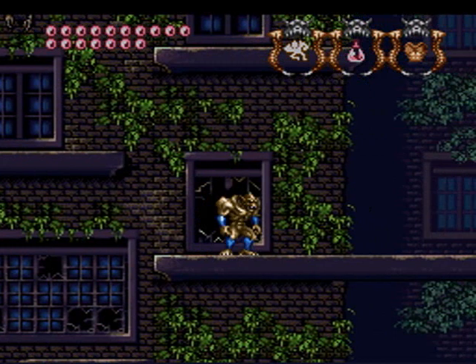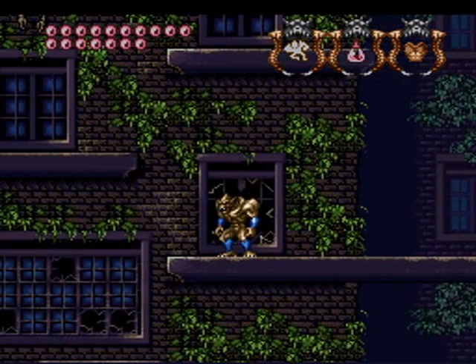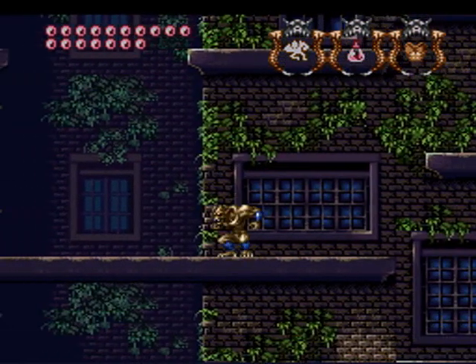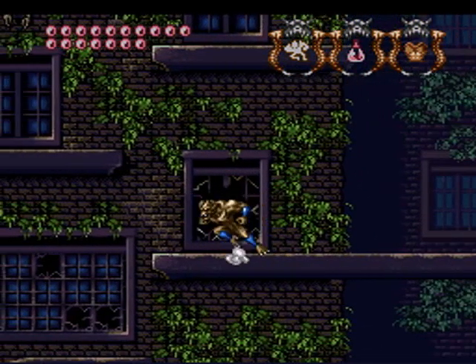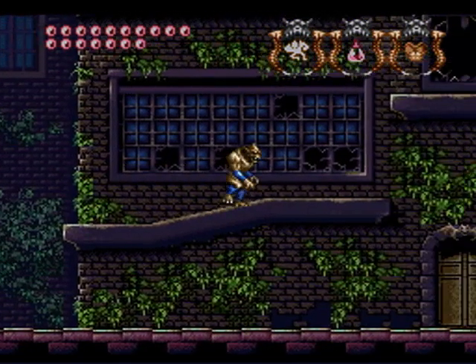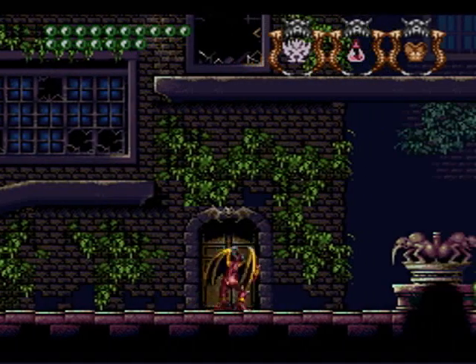Here's a pro tip that was given to me: while you're dashing with the ground gargoyle, you can jump. And he'll jump a lot further, if you can kind of tell. Or you can dash off the edge of something and jump in midair — kind of like a double jump. So that's kind of nice to know. Could be useful if you really like the ground gargoyle. He is pretty badass after all.